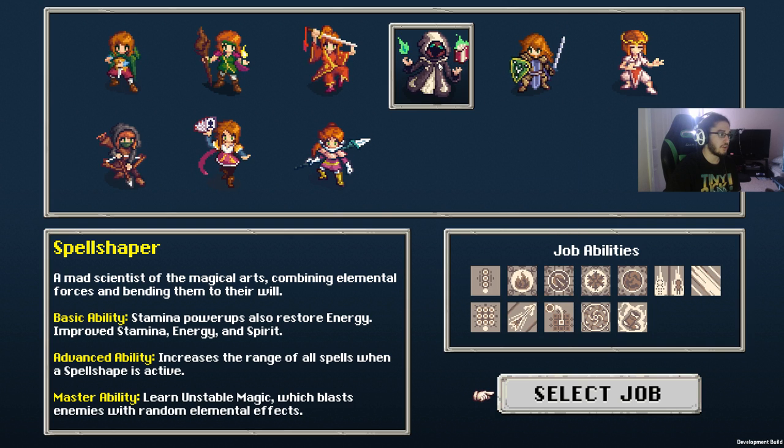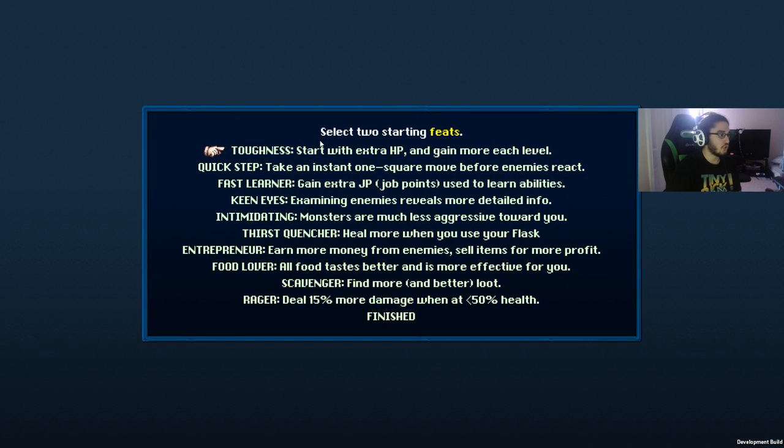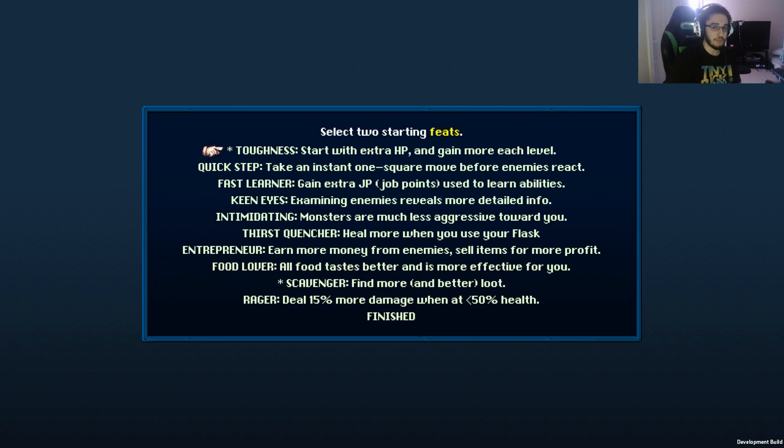I'm going to go with Spell Shaper because I've never seen what this character does. Let's select them and jump right in. You can have two starting feats. Since I'm a noob I'll go with basic ones — Toughness and Scavenger. Toughness gives extra HP and more HP on each level. Scavenger gives more and better loot. Remember, if you die you get to redo all this again and pick another class and new starting feats.